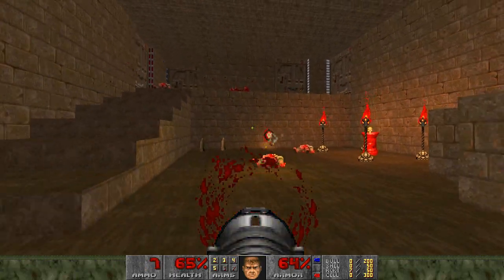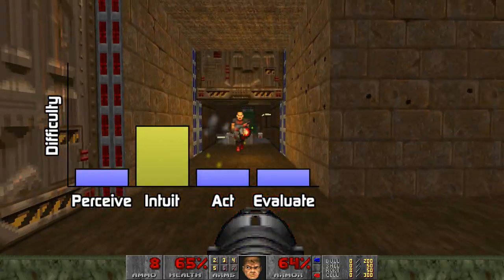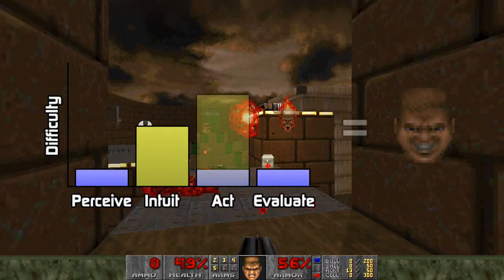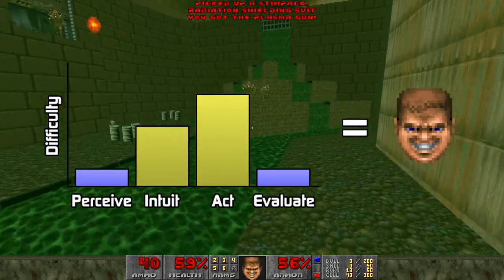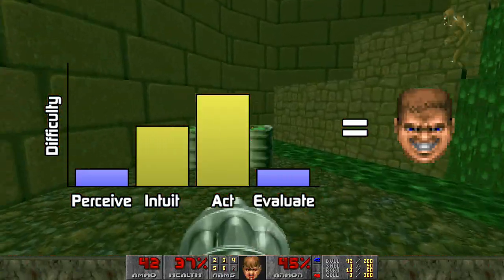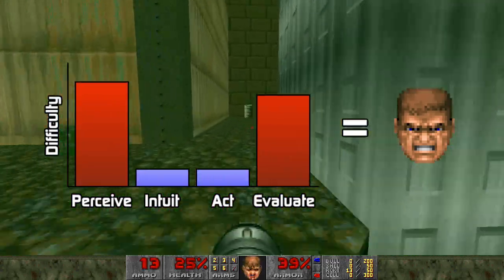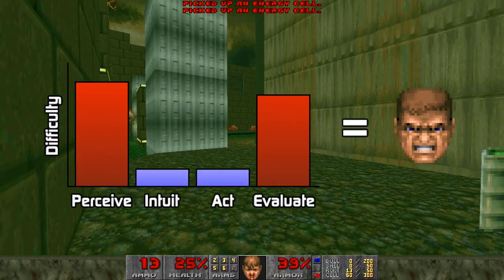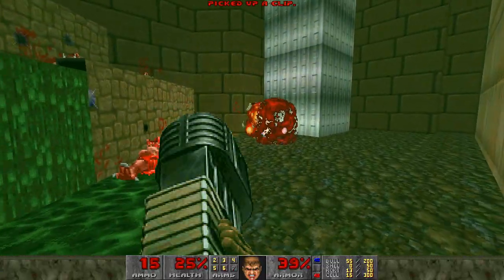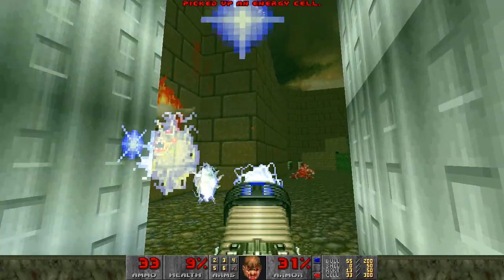Setups like these are an example of increasing the difficulty of the Intuit step to catch the player off guard and keep them interested with unexpected results. If a player has identified their next goal but is thwarted by a reasonable number of unexpected obstacles in clever ways while attempting to act on it, they'll generally enjoy themselves more. Increasing the difficulty of the Intuit and Act steps is generally what makes a level more exciting and challenging. However, if a player has difficulty finding out where to go next or what actions are available, they'll be standing around stuck and not having a good time. To make a level play well, the player needs to be aware of all the actions available so they can decide on their goals, but not know exactly what's going to happen when they get there.